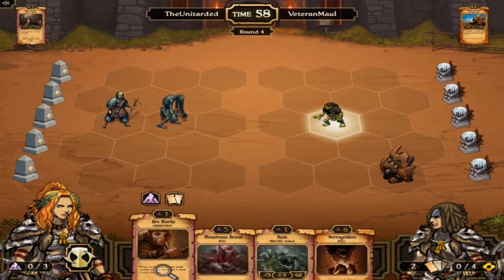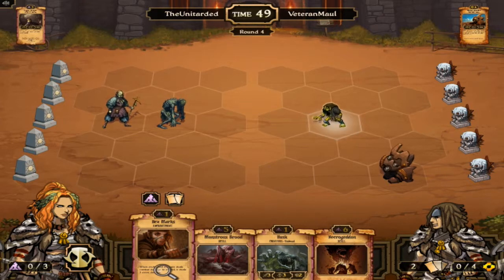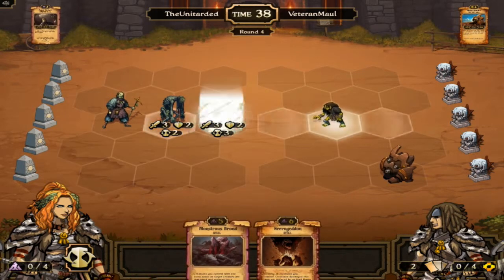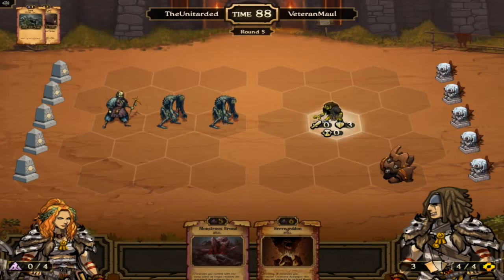We'll get rid of the Hex Marks. That's the problem — this is the combo, but do I need it yet? Do I want to hold on to it? I have another one, but will I get it? Turn 11, which is really fast for me. I'm used to 20-round matches.